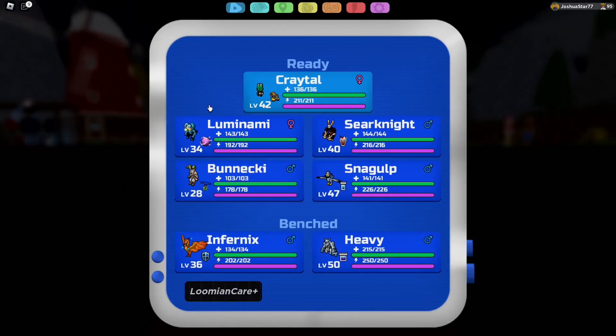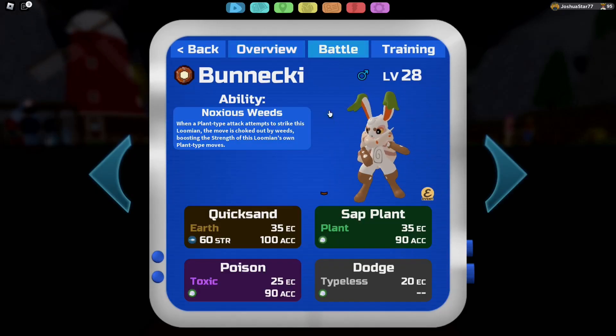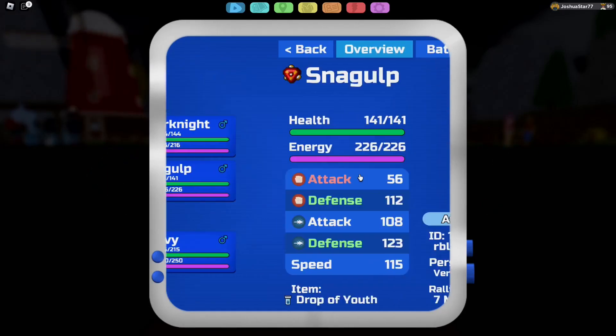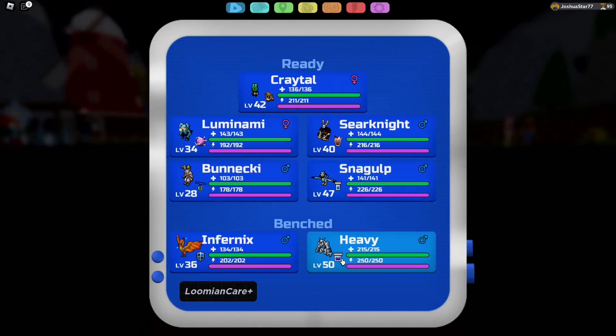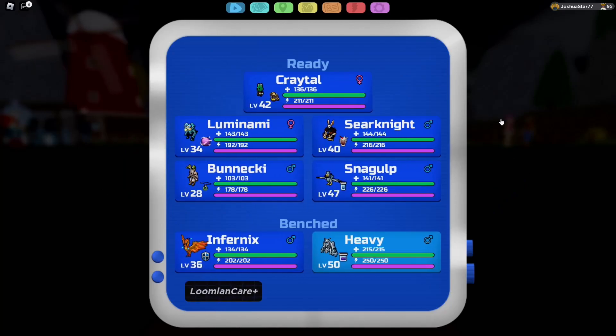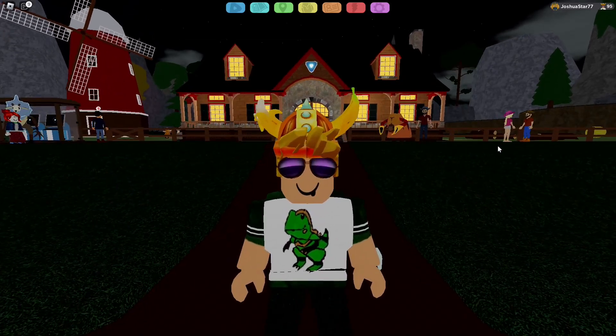The Lumions I have are Luminami for pivot, Seer Knight for traps, Stall Necky — so I'm kind of using a stall team here. I got Snaggulp to get rid of Barbs, Infernix with Return to Sender, and Himber with Mysterious Dust to deal with Ventolin in particular. With that out of the way, let's see how Christmas Cradle does.